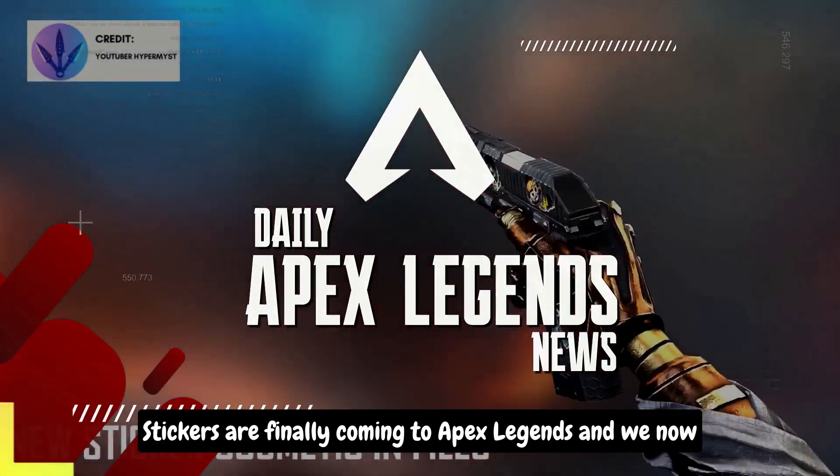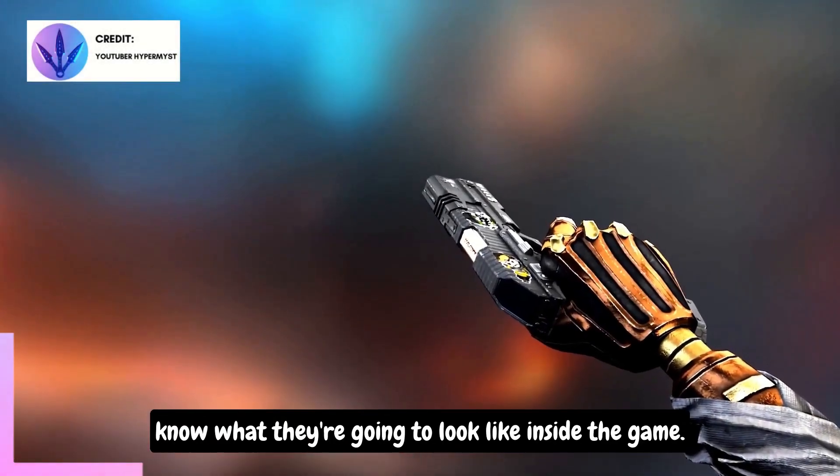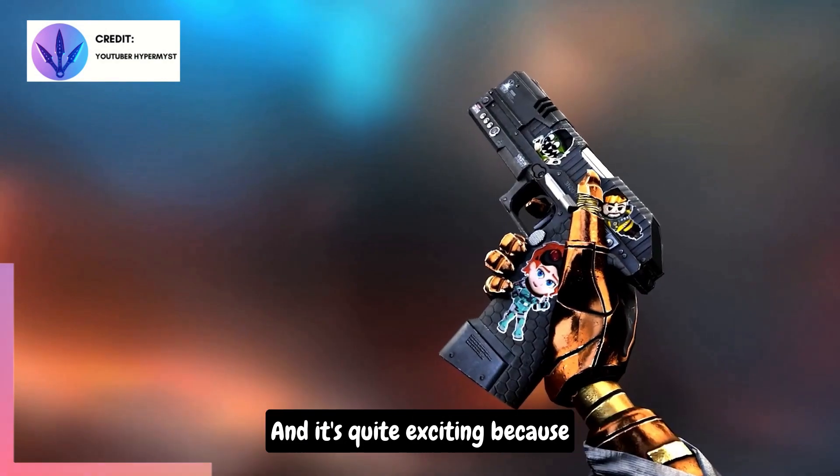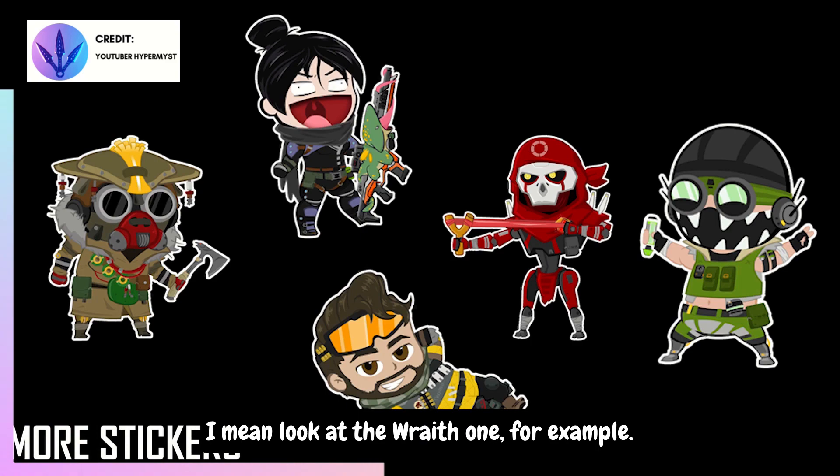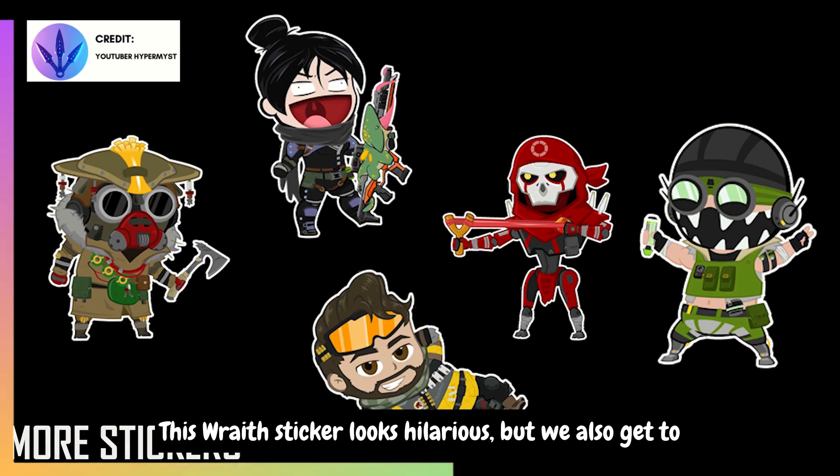Stickers are finally coming to Apex Legends and we now know what they're going to look like inside the game. It's quite exciting because they look quite comical. Look at the Wraith one for example — this Wraith sticker looks hilarious.